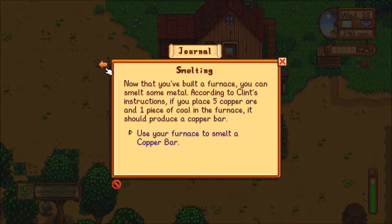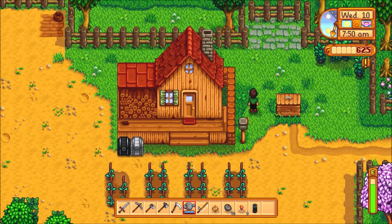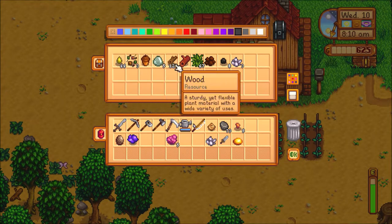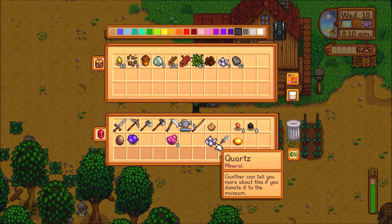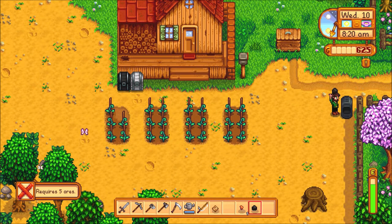Now that you've built a furnace, you can smelt some metal. According to Clint's instructions, if you place five copper ore and one piece of coal in the furnace, it should produce a copper bar. Alright, that's fair. Now where should I put it? Let's put it in an unused section of the farm. I don't have coal on me, but I do have five copper ore. It's the X button — I figured it out. As soon as I said I don't know, I found out.